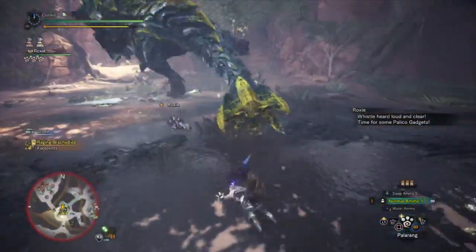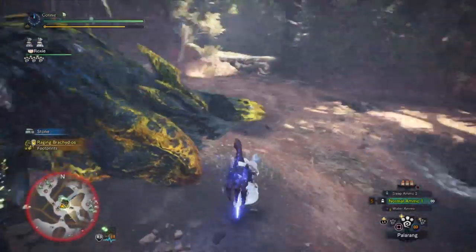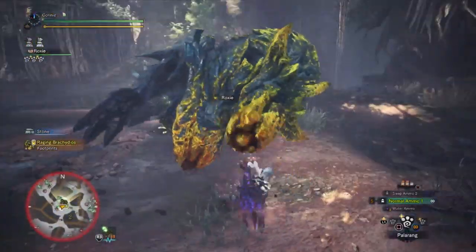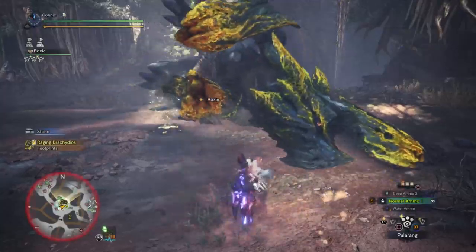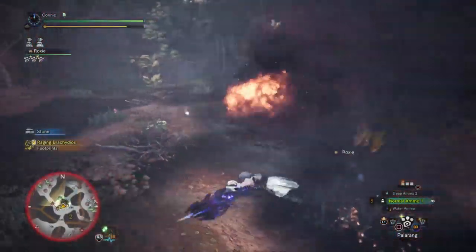I've spoken to quite a few people and they've all told me that they're having a really tough time with the fight — they're sort of resorting to defensive means, defensive sets, the fight's taking a long time, randoms are dying and all that. So I thought I'd give you a nice, easy, solo, quick way to farm as many parts as possible.